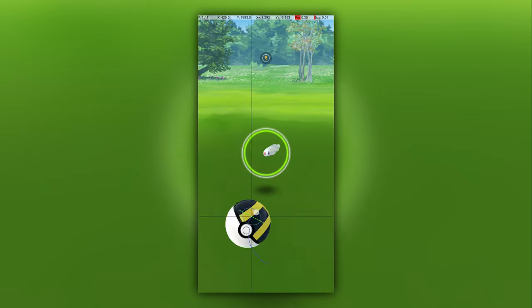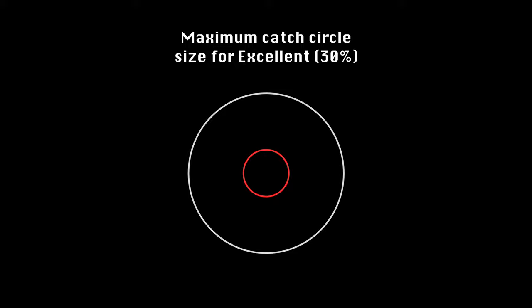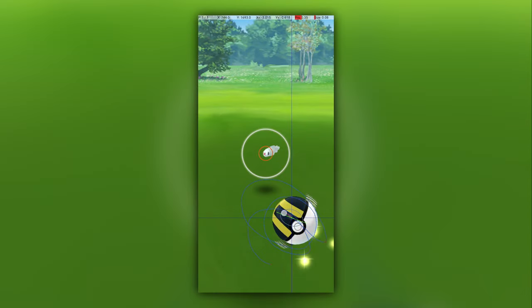Now, let's have a look at Tynemo's excellent throw. An excellent throw is awarded when you throw the ball, it lands inside the catch circle, and the catch circle is less than 30% of the diameter of the grey circle. This graphic shows how small the catch circle needs to be to get an excellent throw on a Tynemo.